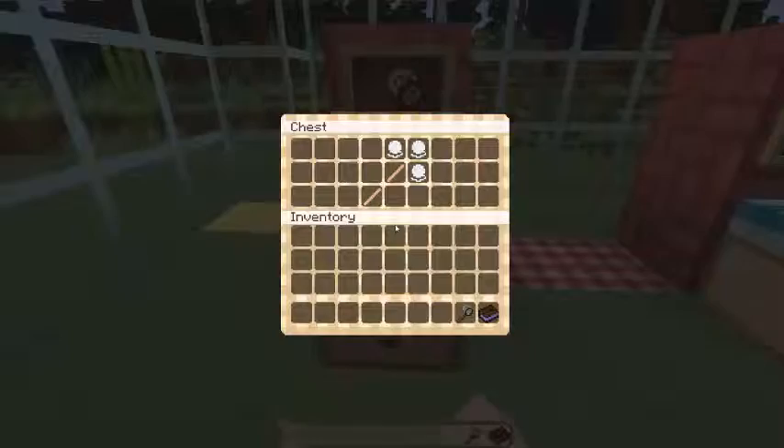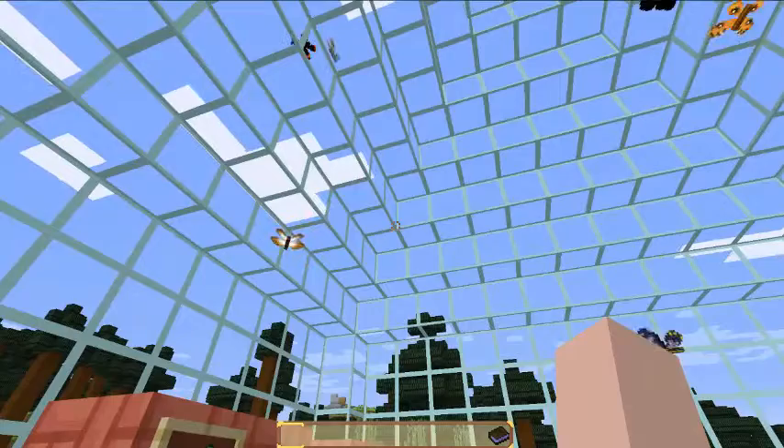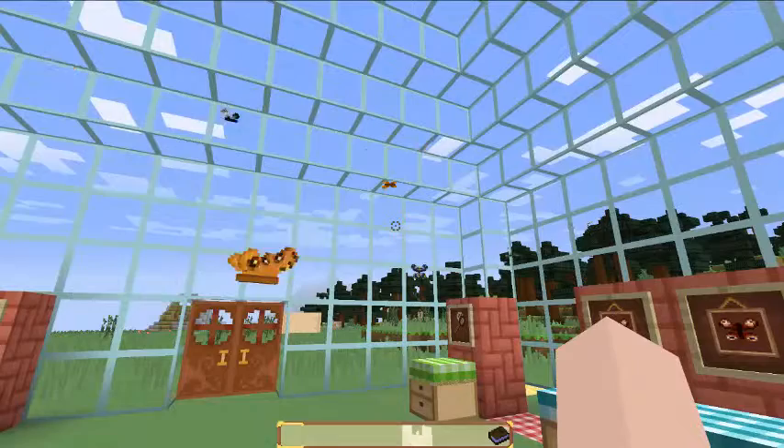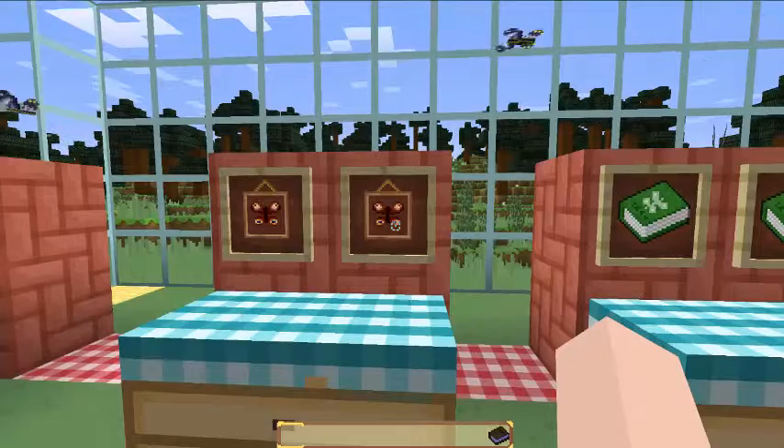After you build the butterfly net and you catch a few butterflies, you will realize that you start to have a collection. And there are a lot of people in the world who love butterflies and they mount them on their walls — they're like expert butterfly-ers. And if you want to be one of those people in Minecraft, you can take an item frame style and put a butterfly in it.